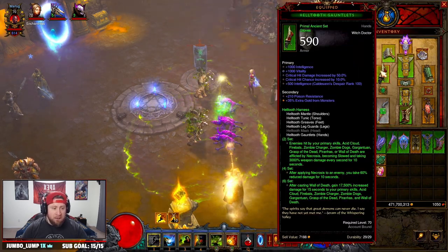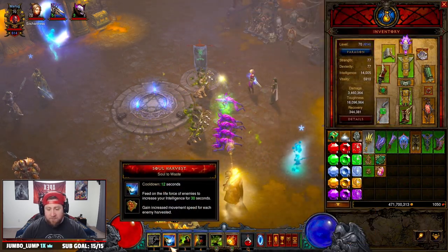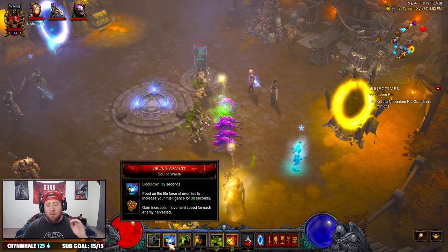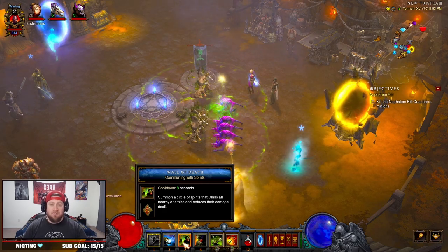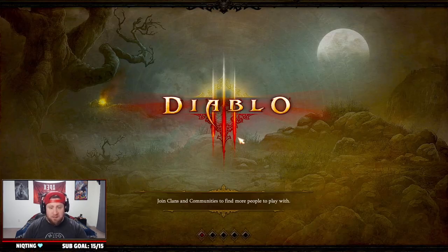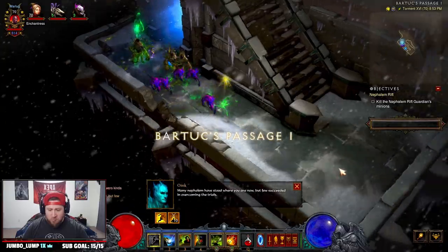We have Wall of Death to increase even more damage because we're running the Hell Tooth set, which is great. Then we have Soul Harvest for defense — you always want to cast Soul Harvest every time it comes up, same with Wall of Death for the increased damage.